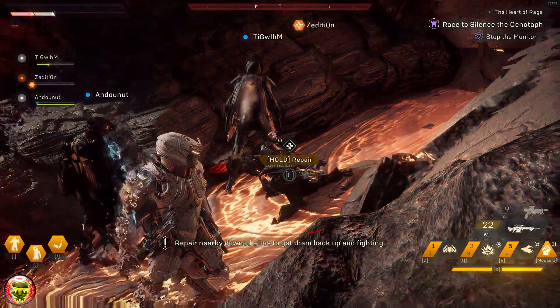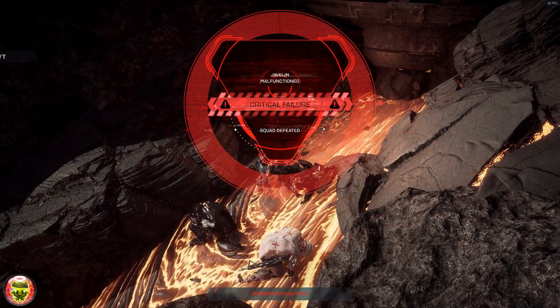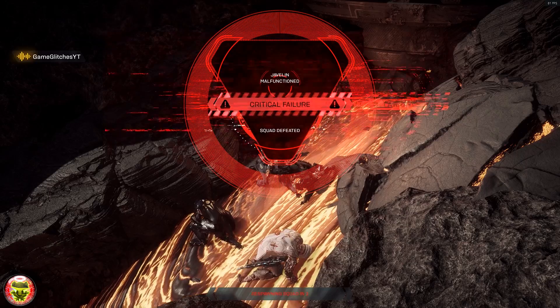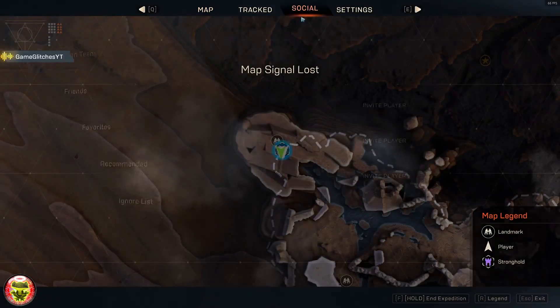You will respawn with no boss again. Turn around and fly back through the tunnel and the chest will be there again, and you can continue farming the loot non-stop by simply flying back and forth and picking up the loot.